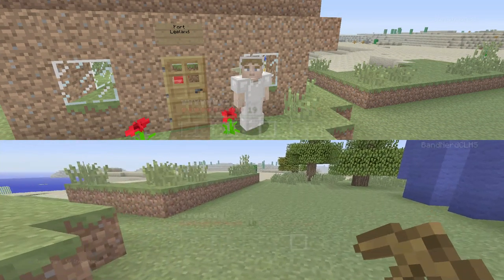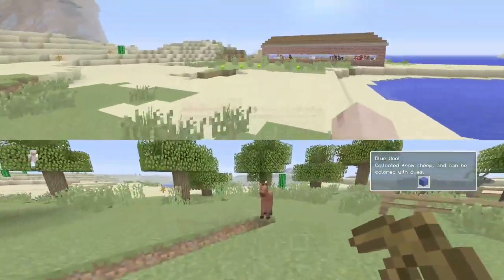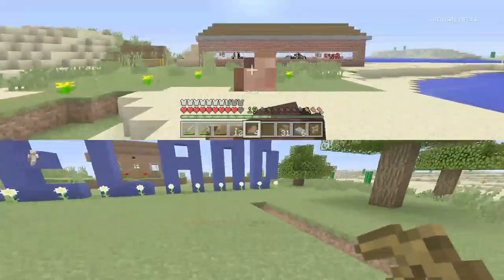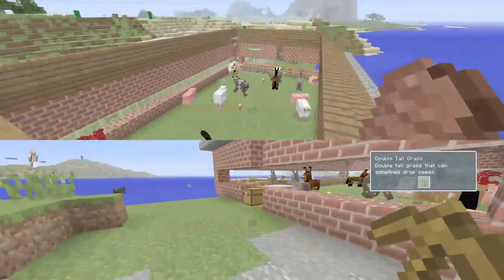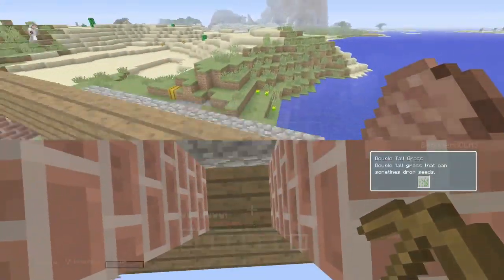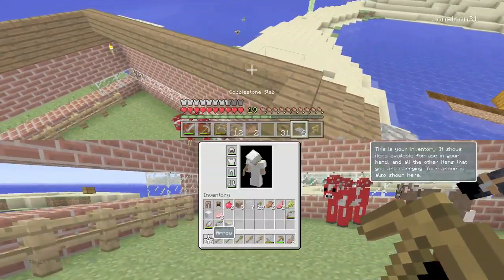Hello everybody, welcome back to another episode of Minecraft. I'm here once again with my sister. Today we are going to be working on this house over here — it's a barn actually. Oh, it's a baby horsey! Hello baby horsey. We are going to try to be finishing it.